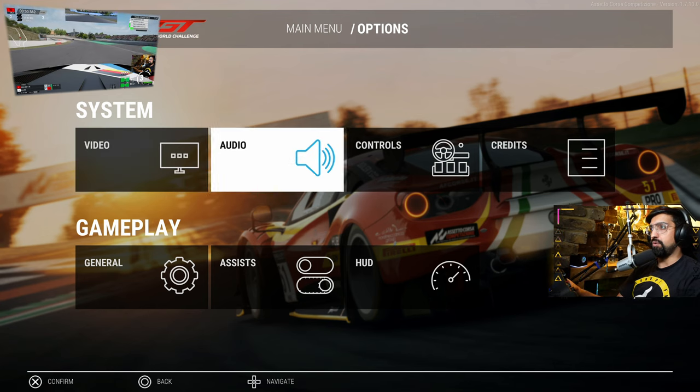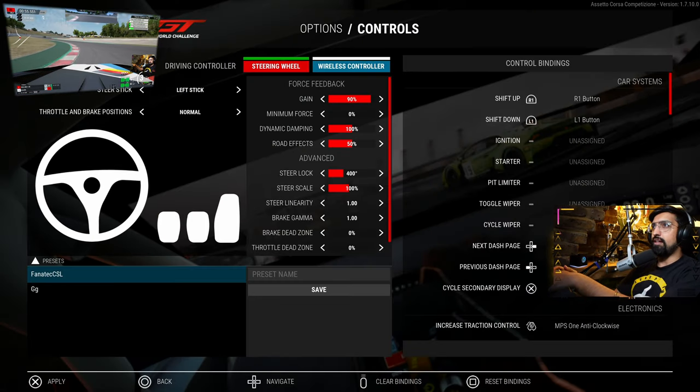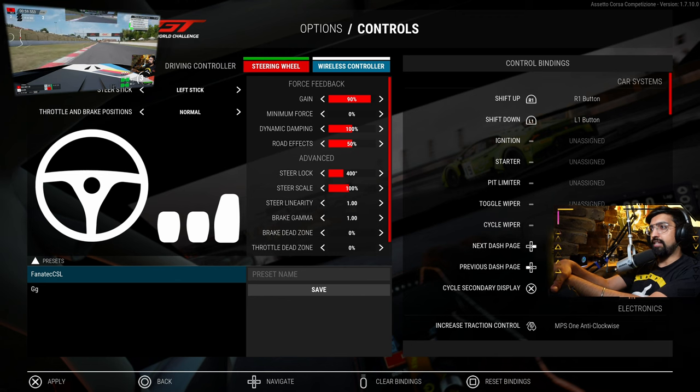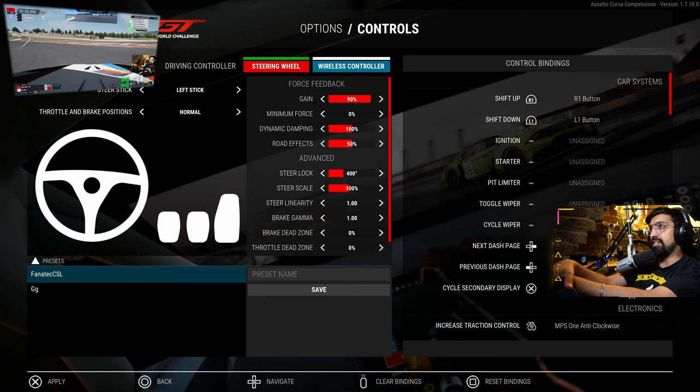That's our recommendation for sound — let us know in the comments what your thoughts are on settings. Now we're going into controls, and this is quite a controversial one to be honest. I'm still not where I want to be with the force feedback on ACC — it's what put me off ACC on PC years ago. I never quite worked it out. Our fix so far, Nathan, has just been to increase the gain, right?